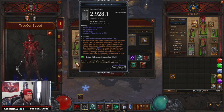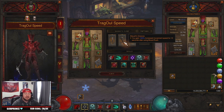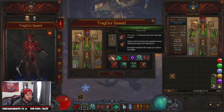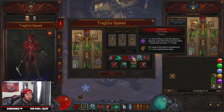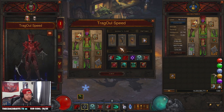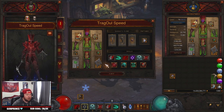You definitely want Funerary Pick. For the cube, we have Blood Tide Blade which gives our Death Nova a bunch of damage, Stuart Greaves to get around the map really fast, and Royal Ring of Grandeur for two sets. For skills we have Siphon Blood with Power Shift for damage, Death Nova with Blood Nova, Blood Rush with Potency to get around the map, and Aura of Frailty.